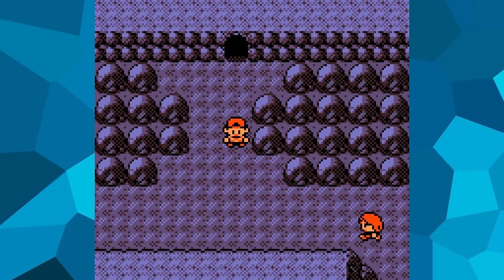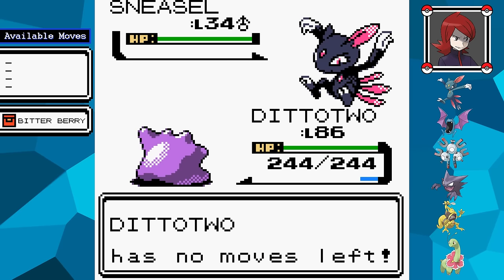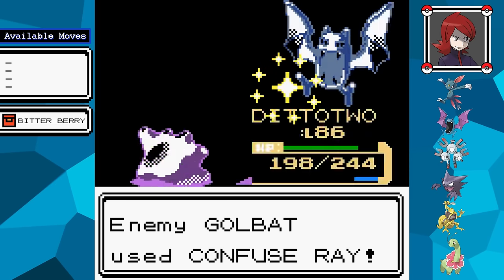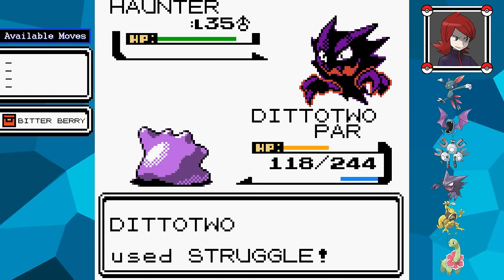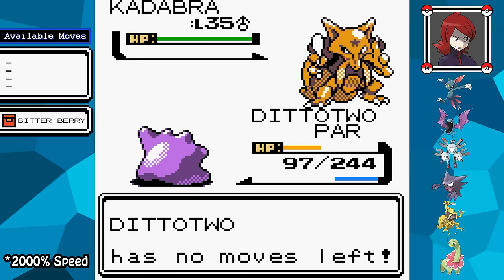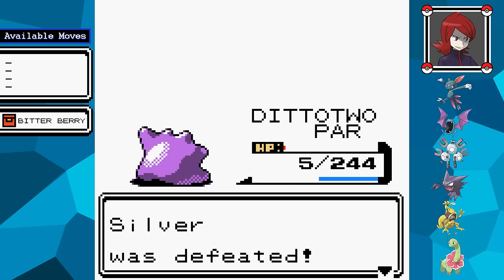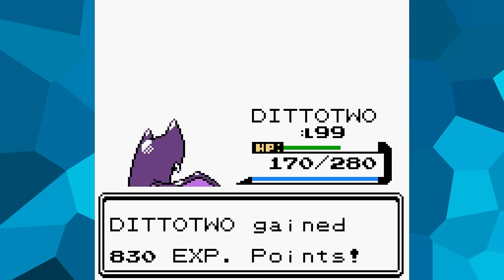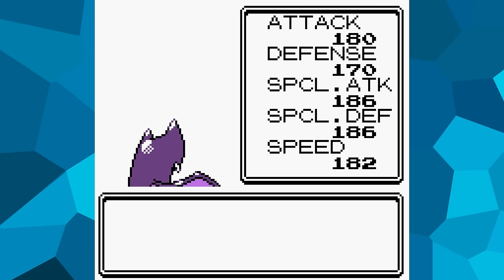With all eight badges collected, it's finally time to head to the Pokémon League. But at the end of Victory Road, my rival shows up for one more battle. His lead Pokémon Sneasel is basically a throwaway, so I don't bother trying to win with it. The real problems are his Golbat's Confuse Ray and his Magneton's Thunder Wave — using a berry to handle either status condition is all I need. Despite being absurdly overleveled, I can apparently only just scrape by. Before attempting the Elite Four, I grind Ditto to max level and gather any remaining useful held items.